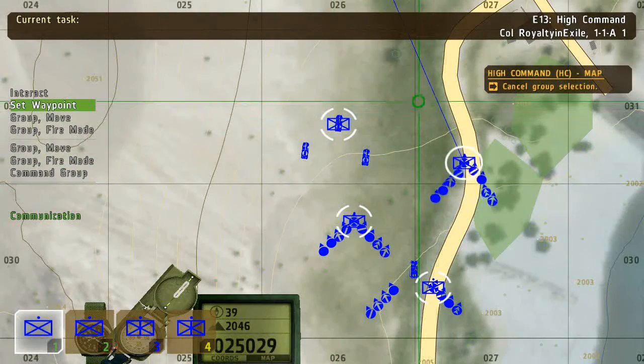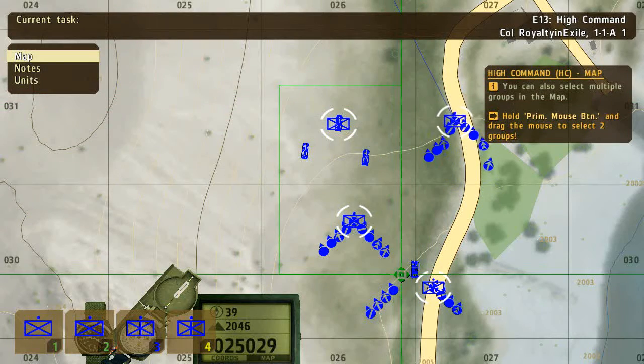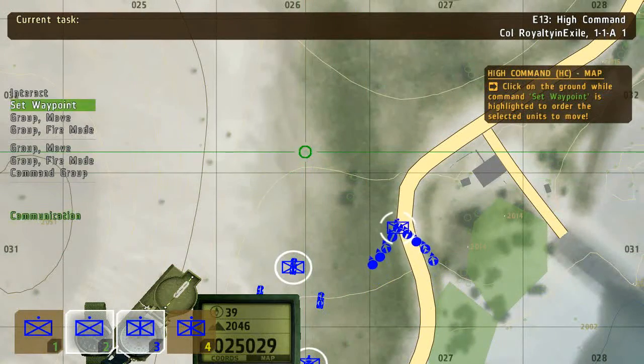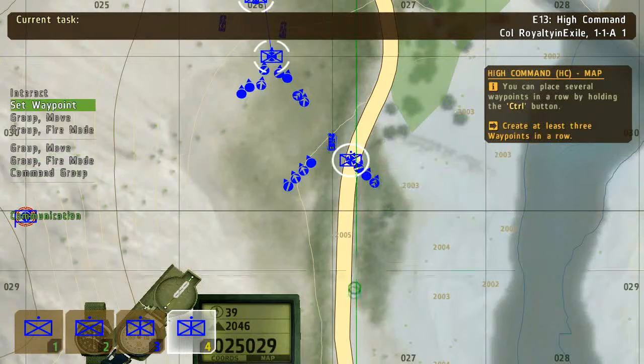Select a couple of groups with the left mouse button. Hold CTRL and click on multiple groups to select them simultaneously, or just use the F keys if and when that's simpler. To plot a longer route with a number of waypoints, hold CTRL while placing them.